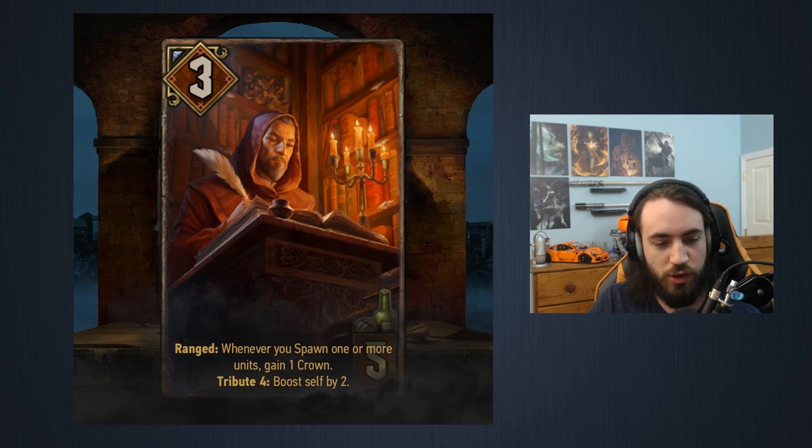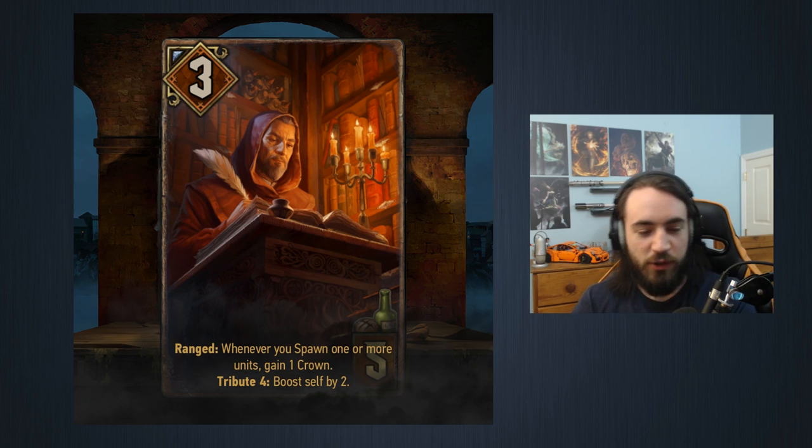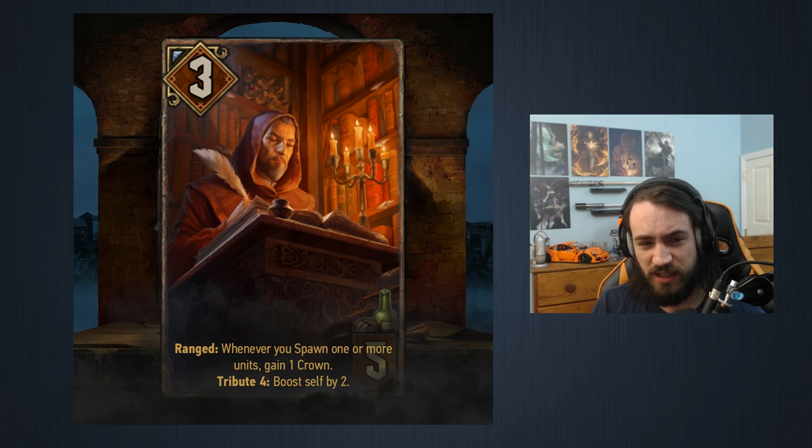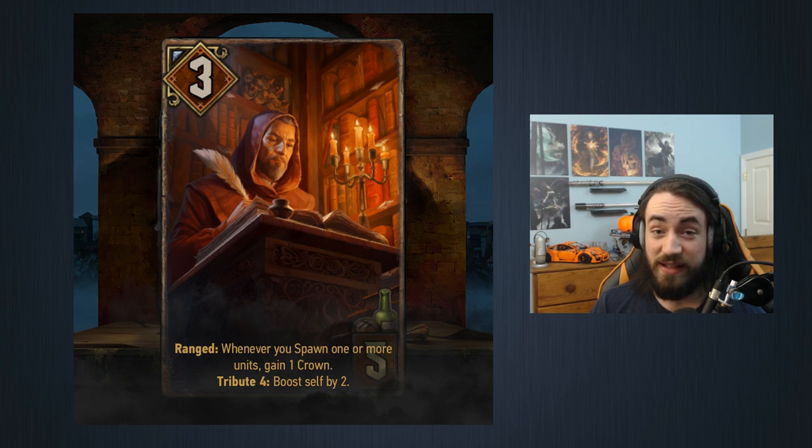Moving along — five provisions, three strength, range. Whenever you spawn one or more units, gain one crown. Tribute four: boost self by two. The tribute is really expensive — you're losing two points just to give this two extra strength. Do I think that's worth it? No. You want to play this in a swarm deck, but swarm decks don't really play engines, at least not ones like this. If you only play two of these in your swarm deck they just get removed, and you're left with a three for five which is pretty bad.